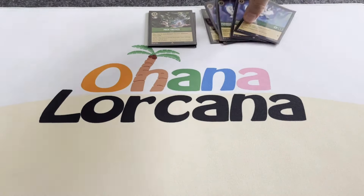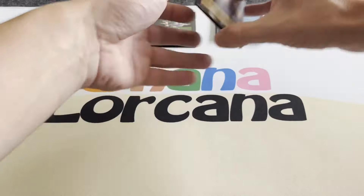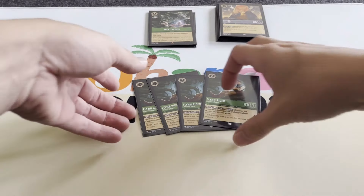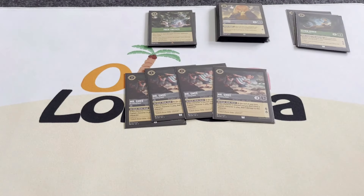We're also using the Floodborne Pegasus that can be shifted on top of this card by turn three. We have 22 uninkable cards, so we use Simba to help get rid of our dead cards. We're playing four Flynn Rider — quest for two, and it might stick around for a while. We also use four Mr. Smee: quest for two, and he might stick around for an extra turn because of his high willpower.